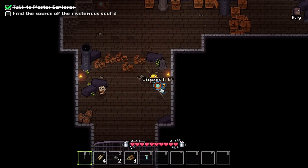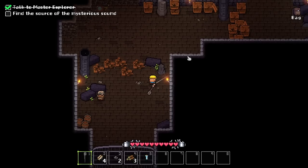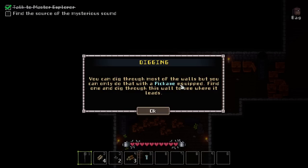Okay. Inspect. As you discovered, you can interact with some things by clicking on them. Try it on the NPC. Also, some objects can be destroyed with a melee weapon. Yep, yep, yep — gotcha. You can also dig through most of the walls, but you can only do that with a pickaxe equipped. Find one and dig through this wall to see where it leads.